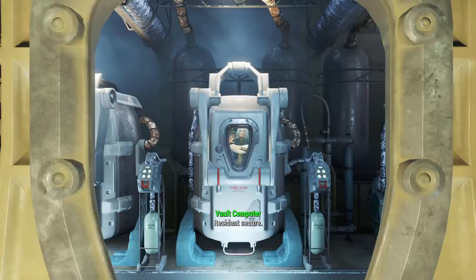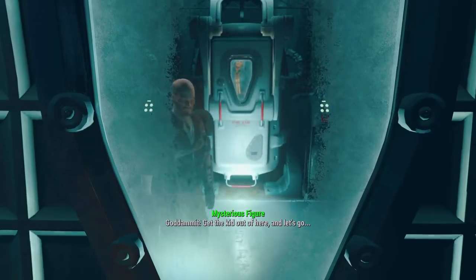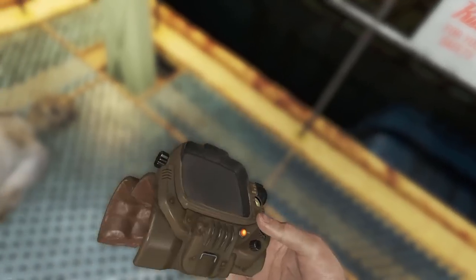Shortly after, we head down the elevator, get frozen, and watch Nora's story develop and end in a flash as our son gets taken by Kellogg Cornflakes for a balanced breakfast. We then run through the radroaches, lock them out, take the Pip-Boy and unlock the vault to the outside world, gazing upon it for the first time and realising it's a wasteland.